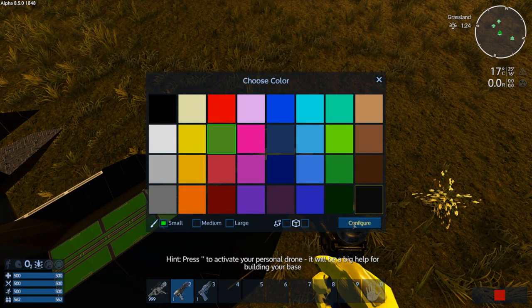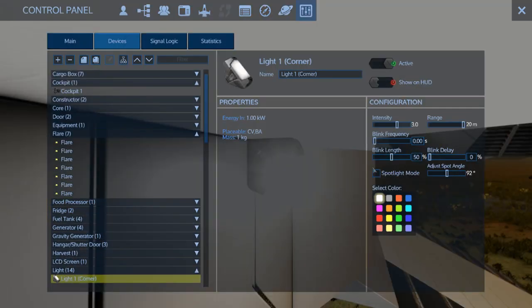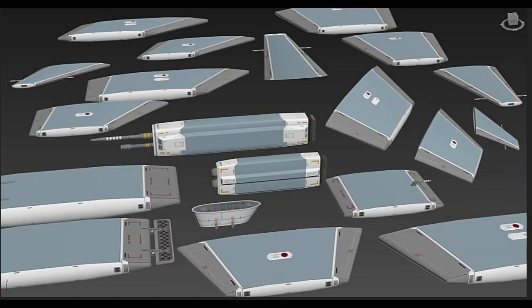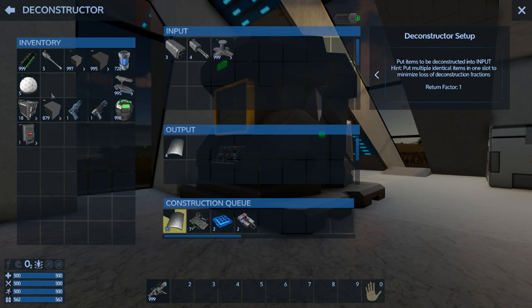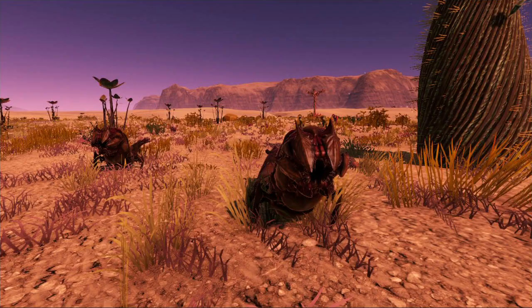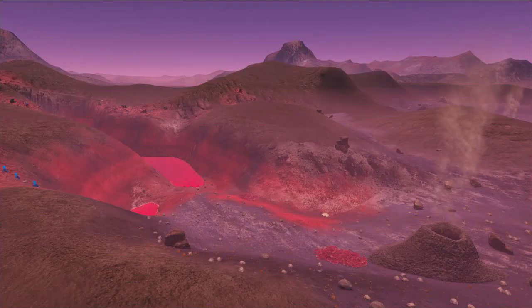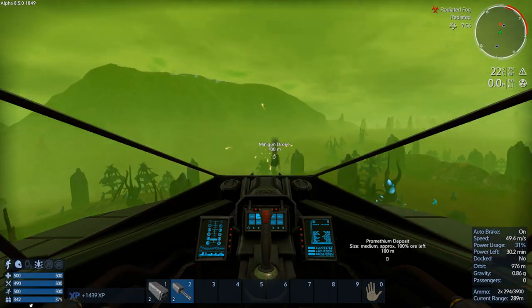New colour palette tools are available — you can change and customise colours to the full spectrum of RGB now. New blinking lights and spotlight options for lights. New modular wings for SVs. A new deconstructor device allows you to return devices into it to get the original components back. A bunch of new creatures and behaviours have also been added, a new moon type has been added to the game, and new emission bars come up when your crosshairs are over enemies.